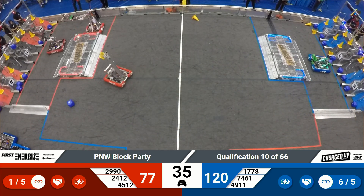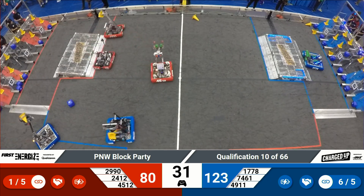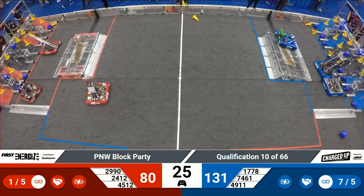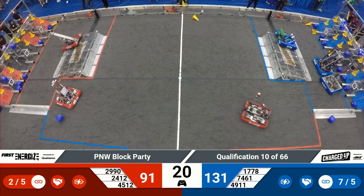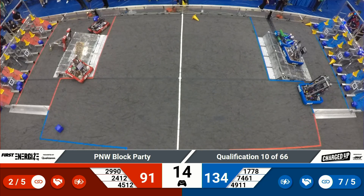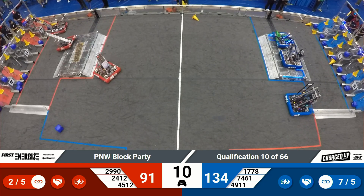Chill Out with another cube in their manipulator, looking for a place — looks like they're going to launch it successfully into the middle row cube node. As we enter our last 30 seconds, Otter Chaos tries to head back home as Hotwire lines up with the charge station. Lots of links created by the Blue Alliance. Up go Cyber Knights and Chill Out with 10 seconds left.